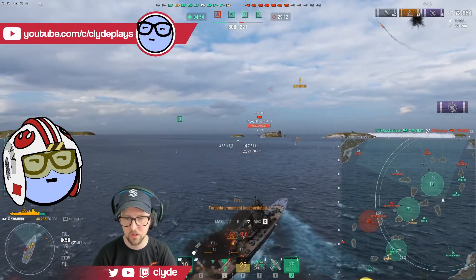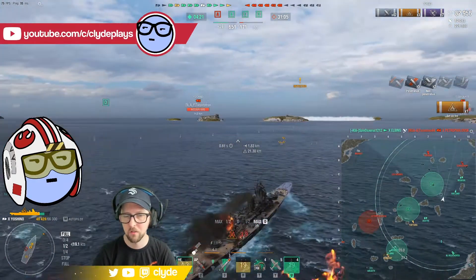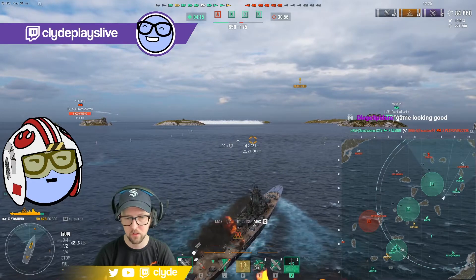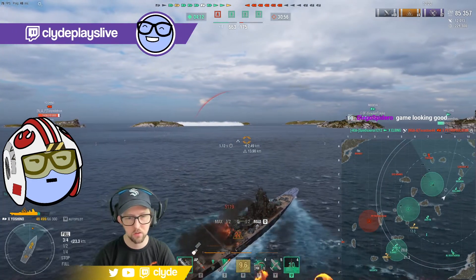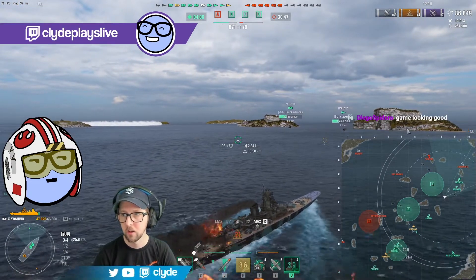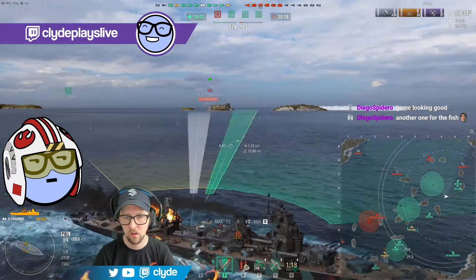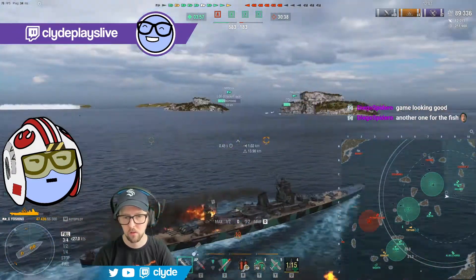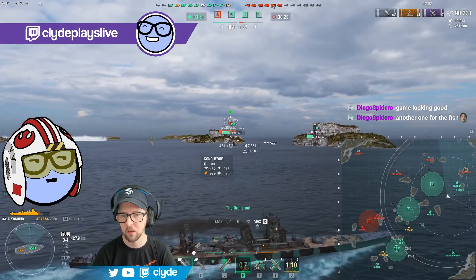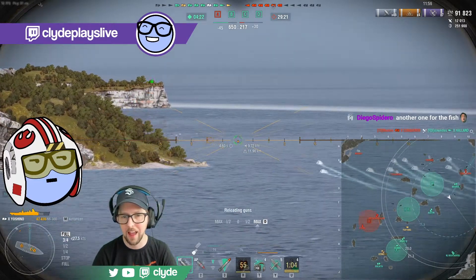I forgot about the enemy Yoshino — he's right there. I'm in a bad position, especially if that Des Moines gets in the mix. Yoshi over here is going behind an island, so I think I can take that opportunity to turn away. Getting too close — I don't want to get too close and get AP'd. The fire on the Conqueror is just still doing its thing, but Conqueror doesn't care because he can heal it all back — he's probably actively healing as I shoot him.